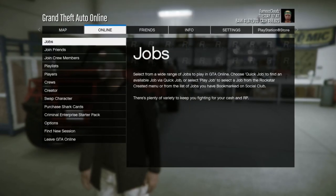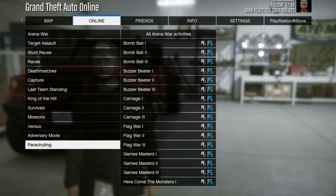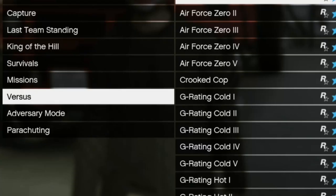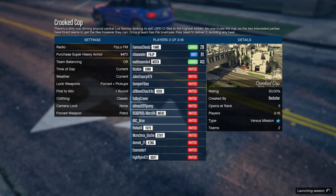The first thing you want to do is be in an online session. Click on Start, go to Online, go to Jobs, Rockstar Created, go to Versus Mode, and you're going to look for one that says 'Crooked Cop.' Once you're on that, go ahead and start it up.